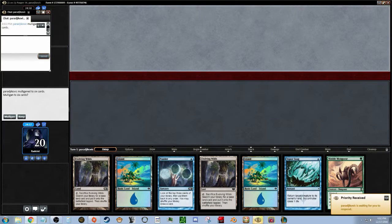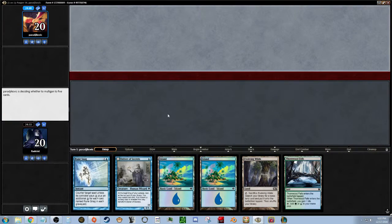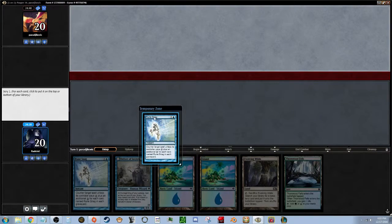Hey, what's up everyone, Radiant here and we're about to jump into another Pauper game, this time with Simic Threshold — a green-blue deck that's going to be playing creatures that have threshold, like the Nimble Mongoose. If you're interested in the deck, I'll provide a link to Popper Fox's channel in the description below, that's where I got the deck from.